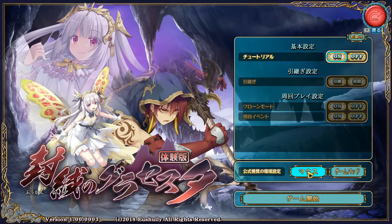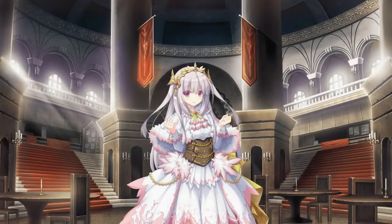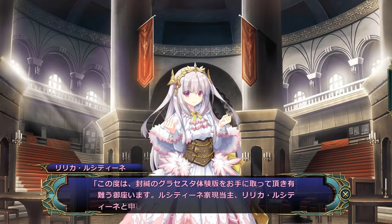You can say gamepad or mouse. I have a gamepad plugged in just in case, but I've always got my mouse — it's served me well. A character thanks us for the experience of Fukan no Gracesta. She says she is Lirika Rustine, leader of the Rustine house, and thanks us for getting the trial version of the game.